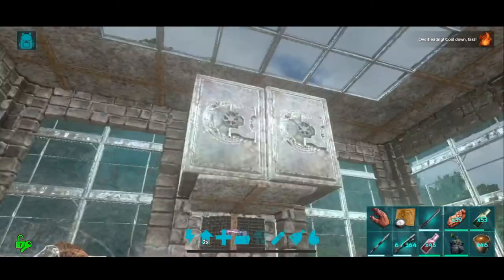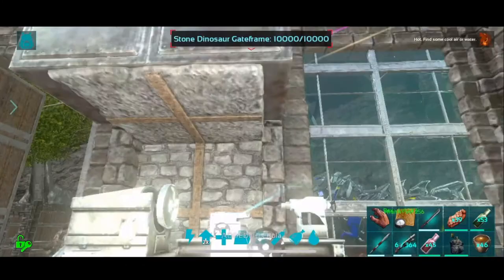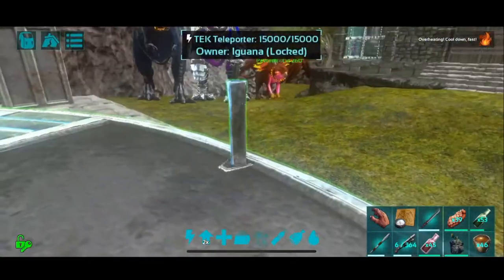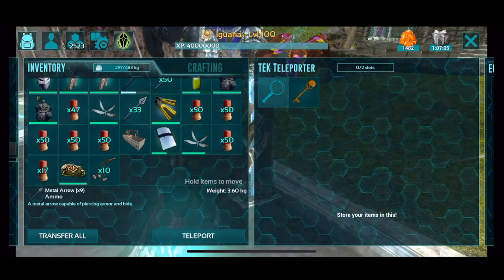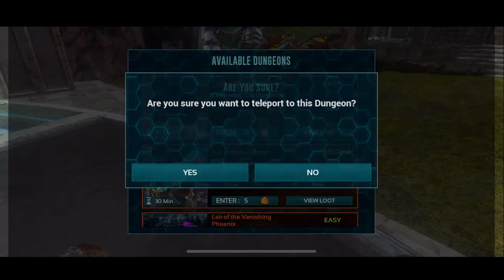I'm going to try something I don't think I've ever tried, guys. I'm going to grab a stack of Bolas. I don't normally carry them into dungeons because they're heavy, but there is a Deodon room and I just want to see if I can avoid having my armor destroyed by the Deodons. All right, let's go ahead and go in.